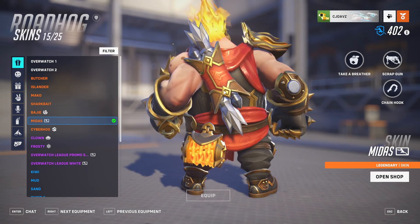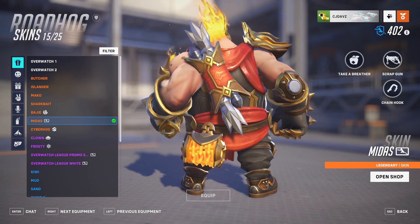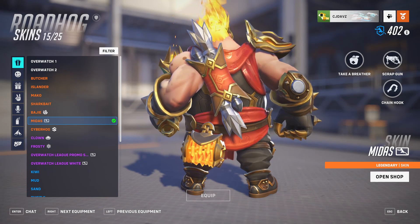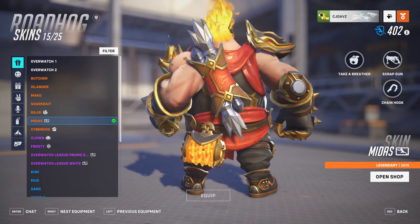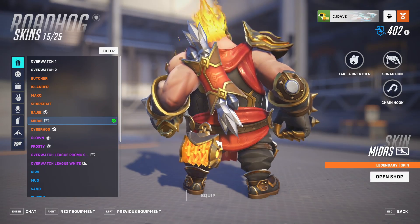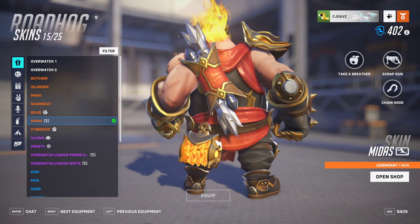On the back there's what looks like a quiver, though it's not holding arrows and Roadhog doesn't use those projectiles. They look like giant missiles that have been turned silver — not gold, which is a bit odd given the Midas theme. It does fill out the back nicely, but it would have been better if they were gold to match the theme.